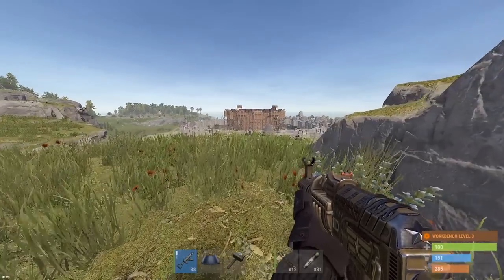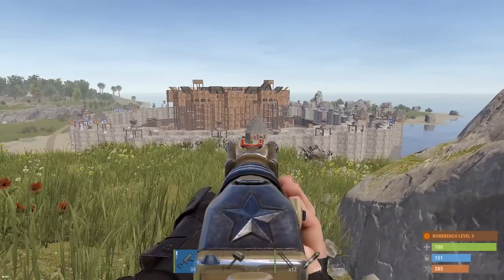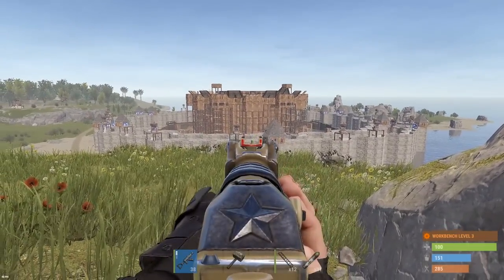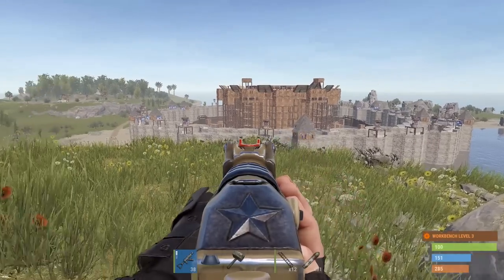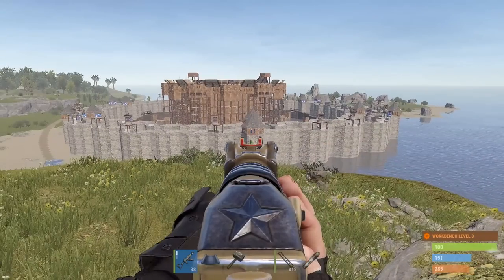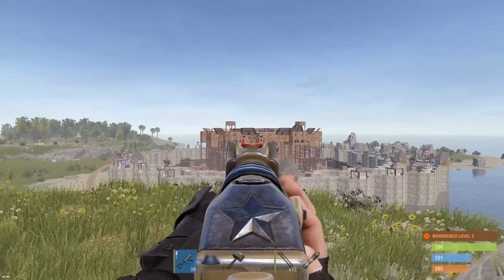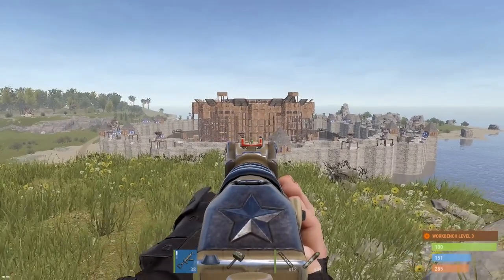Hey guys, we're back with Smart Rates today. I'm on a scouting mission and literally all the bases today are on steroids. Check this thing out - not only does he have a compound, he's got the massive China wall. Never seen a China wall this big - actually looks pretty epic, like a great wall of China around this thing, and then the main base all completely sheet metal.